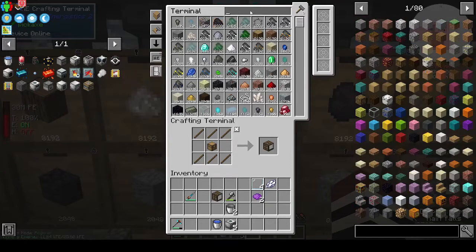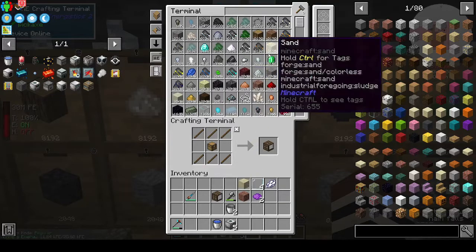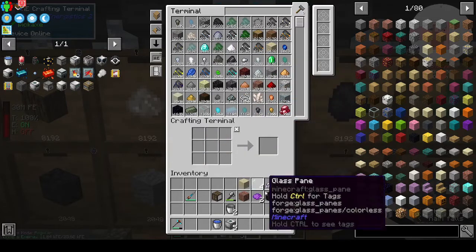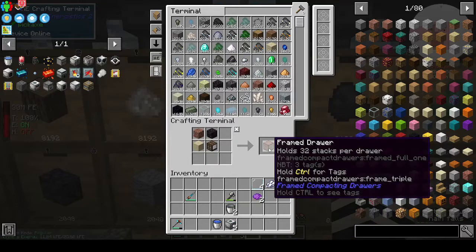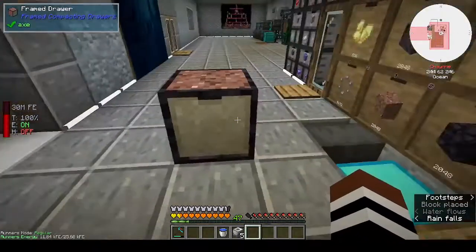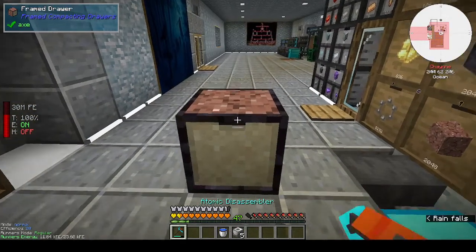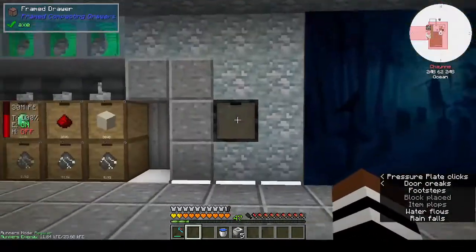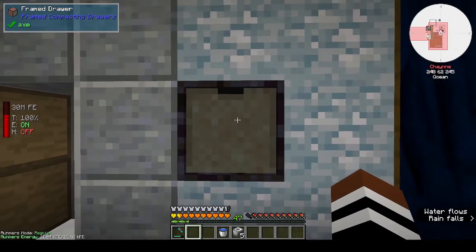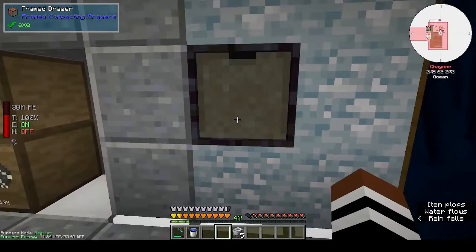You can use three different blocks - for example granite, sand, and blackstone. You put them around and it gives you a drawer with sand on the front, granite on the sides, and a blackstone trim. It's a bit of a lighting glitch but that's what it looks like. You can have custom drawers, and it acts just like any other drawer - you can lock it, see what's in it, all of that.